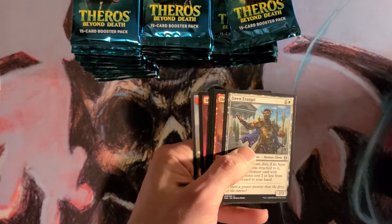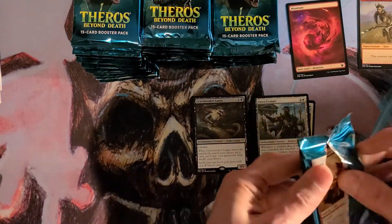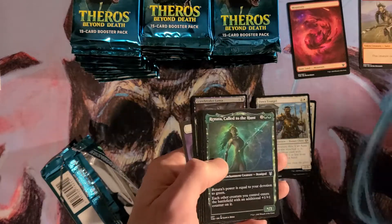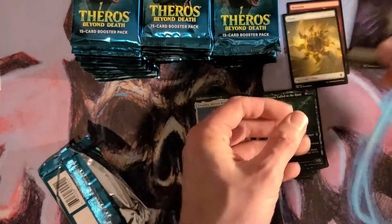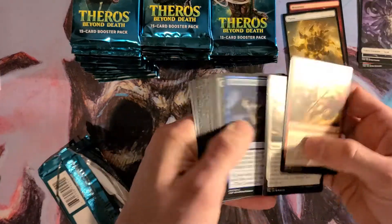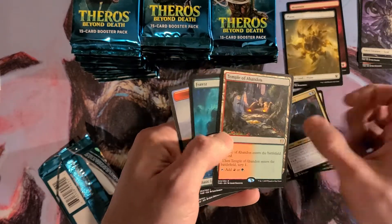Let's get it started. Grape Breaker. Adjust that light a little — that's better. Taranika. I love these lands. The old goat token. Struggling to open that pack. Temple of Abandon.